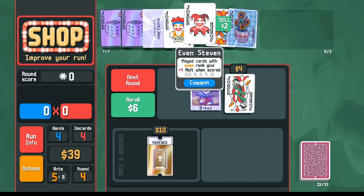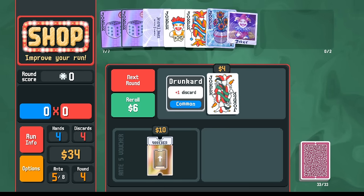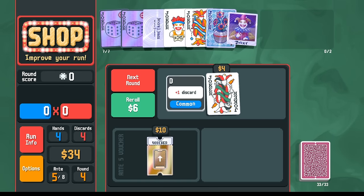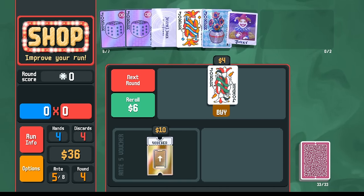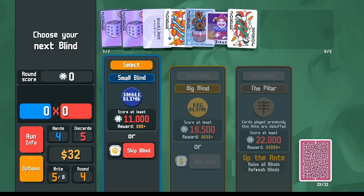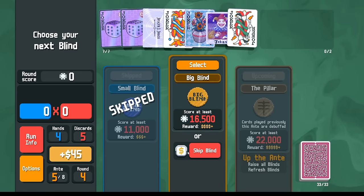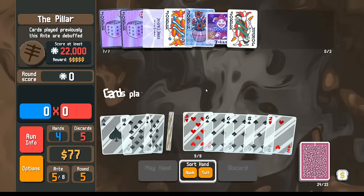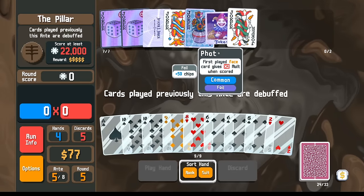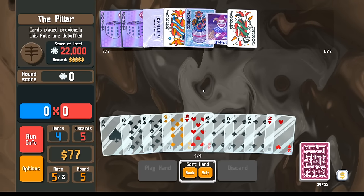So if I do this, maybe now we don't do Steven anymore. Steven — remember the plus four is after the times two, so that just sucks. Would I rather have plus one hand size or plus one discard? Maybe we can afford Pull? I think I want both — I want the digging power. The boss says cards previously played are debuffed — doesn't work because cards played are destroyed. So we'll just skip here for 45 bucks.